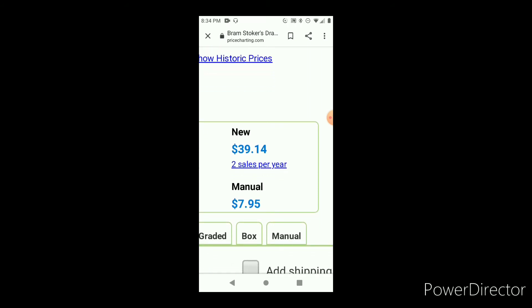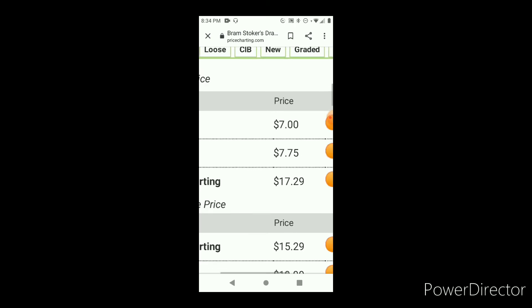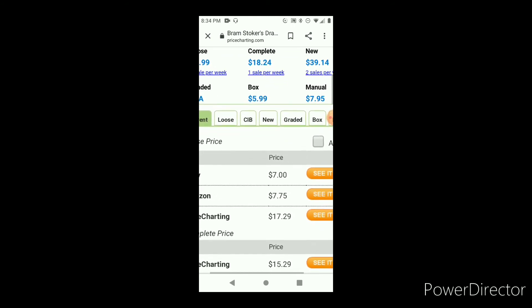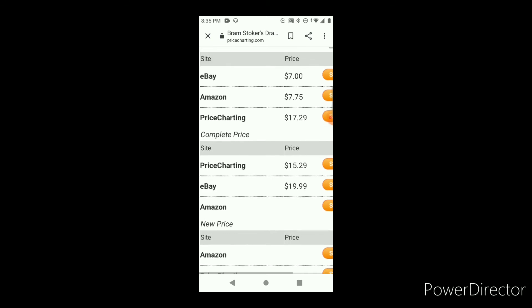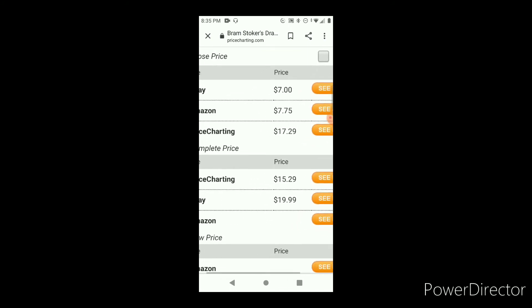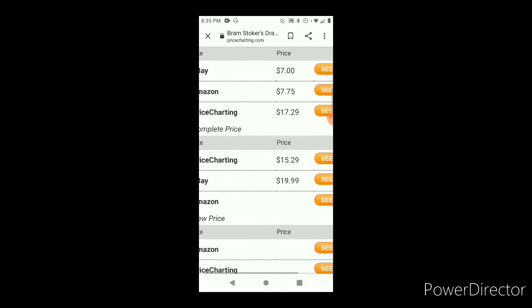A new price runs around $39.14, receiving about two sales per year. A manual will run you around $7.95 — essentially eight dollars. A box is going to run you literally six dollars. For a loose copy on eBay you're looking at around seven bucks; on Amazon around $7.75; on PriceCharting around $17.29. The clear choice is eBay. For a complete price: about $15.29 on PriceCharting and around $19-20 on eBay. One issue with PriceCharting — their loose prices always end up being more expensive than their complete price, so don't buy a loose copy from them.